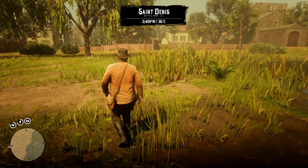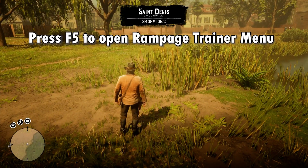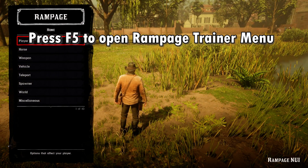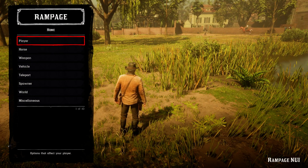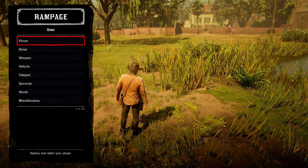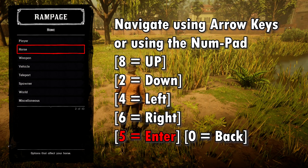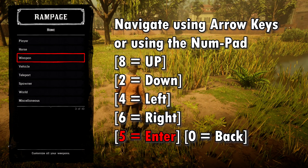Once you're inside the game, you need to activate the Rampage Trainer. Press F5 and you'll see the Rampage NUI interface. You can navigate using the arrow keys, or better yet, use the numpad — 8 is up, 2 is down, 4 and 6 are left and right. To select anything, press Num5.